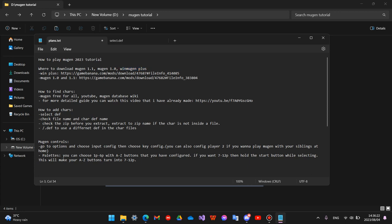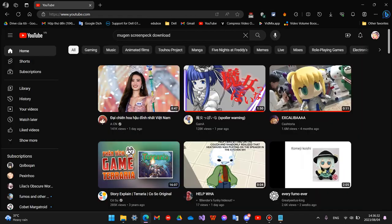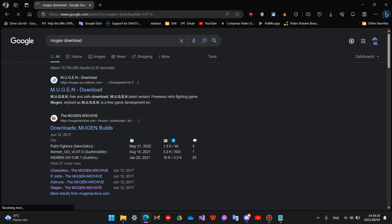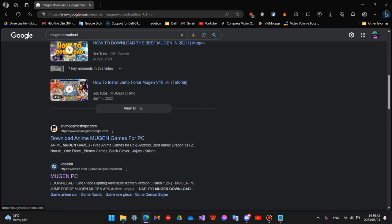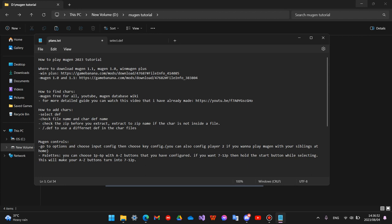You can find them on Google pretty easily — just search 'Mugen download Mugen 1.1' and you'll have it. I'll put links in the description so you don't have to go to shady websites and accidentally download a virus. Game Banana is totally safe, don't worry.